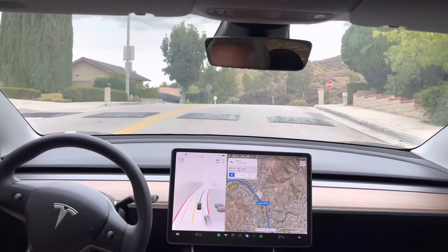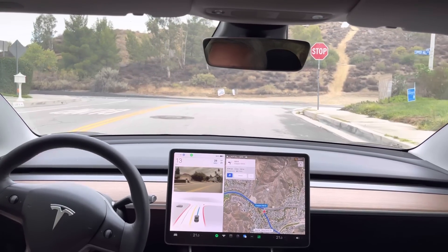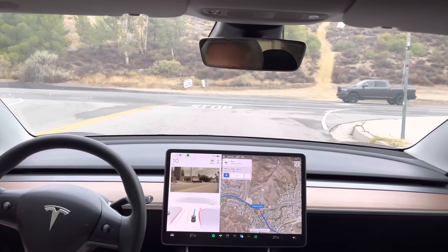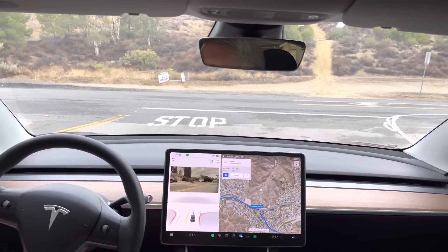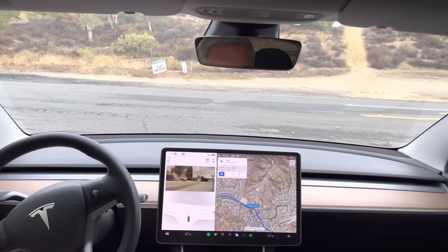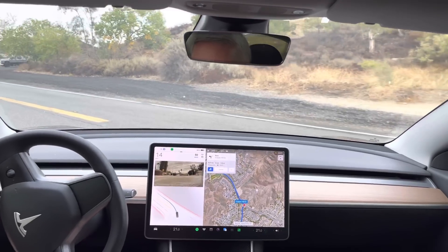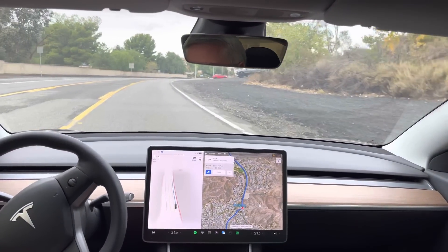Now turn left onto Copper Hill Drive. This speed bump — good. Now let's see how it does approaching this line on the arc of the hill here. Not too bad, a little slow, but it could go now. Hasn't come to a complete stop yet — there we go. Okay, not too bad. Good selection of the lane.